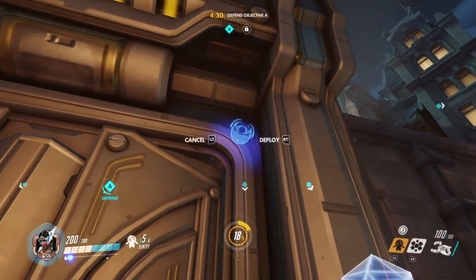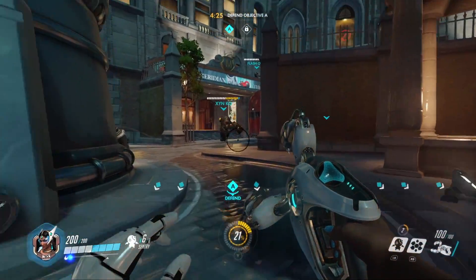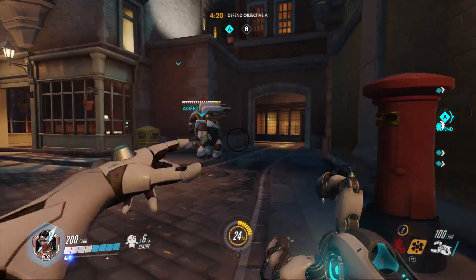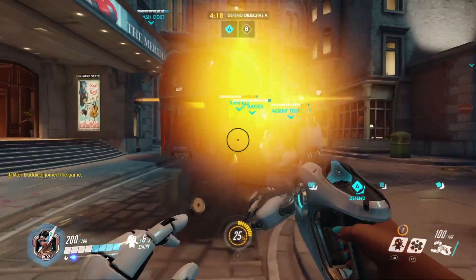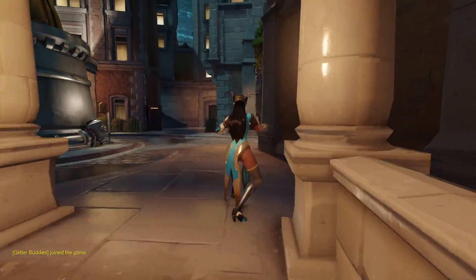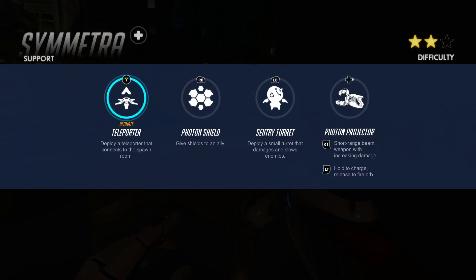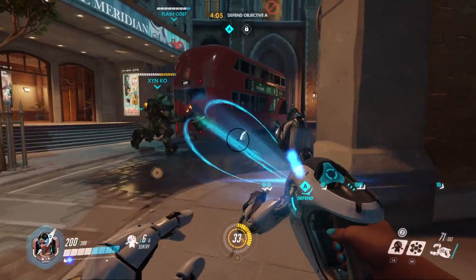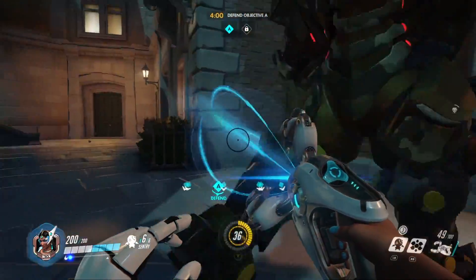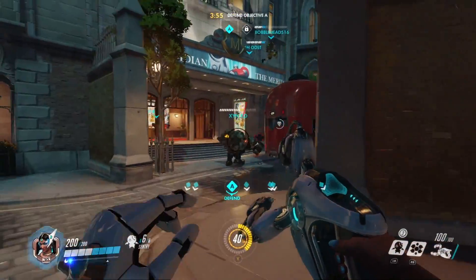A lot of people might think she's weak but I can actually get kills if I'm versing one guy by himself. I usually just use the up-close right trigger — the photon projector — it connects to them and just takes their life away. While I'm up close I jump left and right, jump everywhere, and they can't even hit me while it's slowly taking their life.